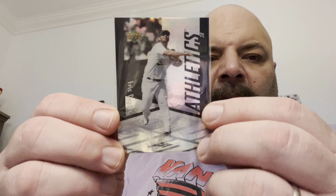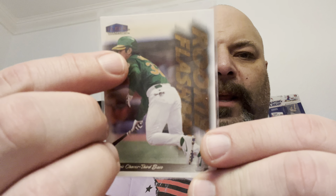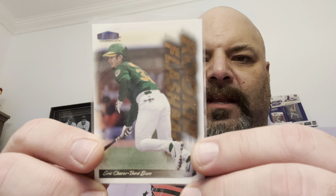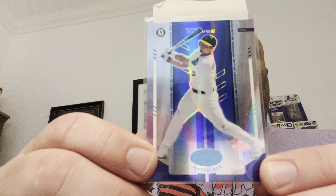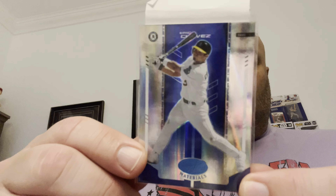A 2007 Upper Deck Spectrum base — another foily sheen, love it. Then a 1999 Fleer Tradition Rookie Flashback — he wore number 30 when he started before switching to number 3. He had the old hat under the helmet look, like Mike Pagliarulo used to do for the Yankees. And a beautiful 2004 Leaf Certified Materials Mirror Blue, numbered 21 out of 50 — that is a gorgeous, gorgeous card.